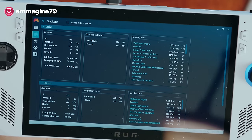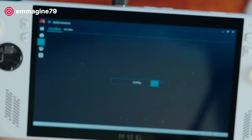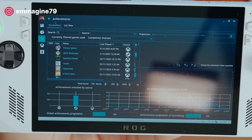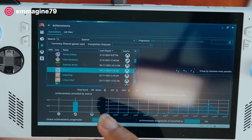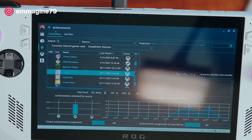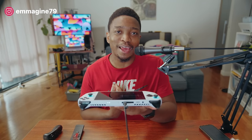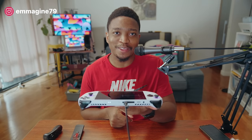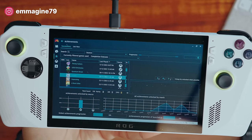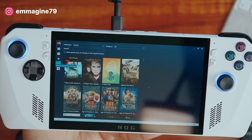Next is Success Story, which shows all the achievements I have in my games — how many games I'm playing right now and the achievement progression level. If you're someone who likes getting achievements like I do, you'd be very happy with Success Story. I'm so obsessed with Spider-Man right now — I think I've gotten about 88% of the achievements.